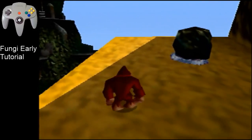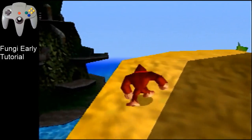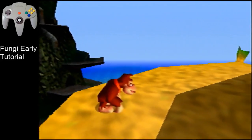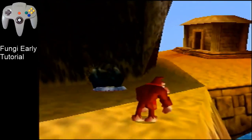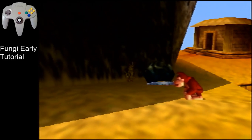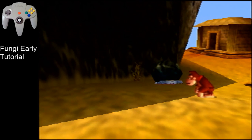This is going to be a tutorial about Fungi early. Normally to get to Fungi you would need to get all the way to Galleon and get Key 4, then turn in the Key 4 to unlock the cannon and go to Fungi. But this is a way to skip that. It involves a bunch of moon kicks, which I'm going to explain in detail. What I will explain is not the fastest way to get to Fungi, but more so an easier way to do it. This is actually the first method I've ever learned, so it should be pretty easy to learn as well after some practice.